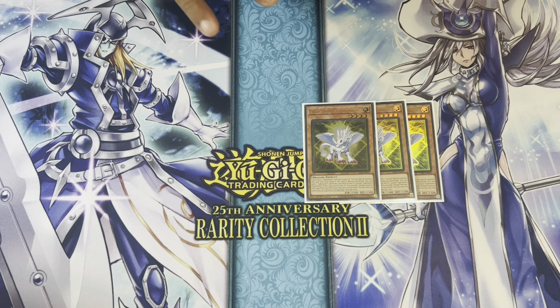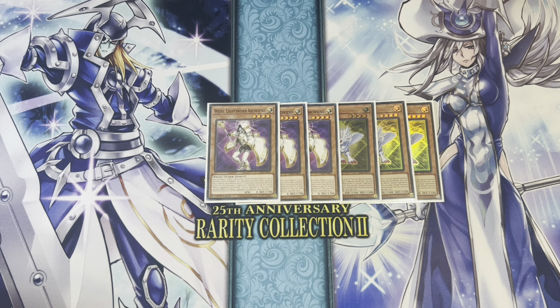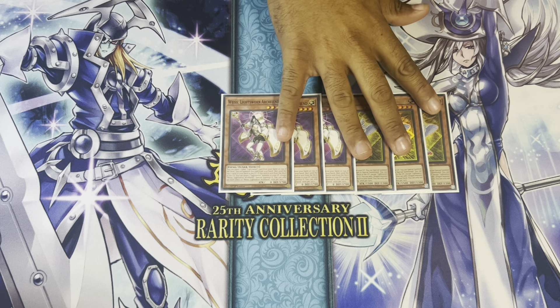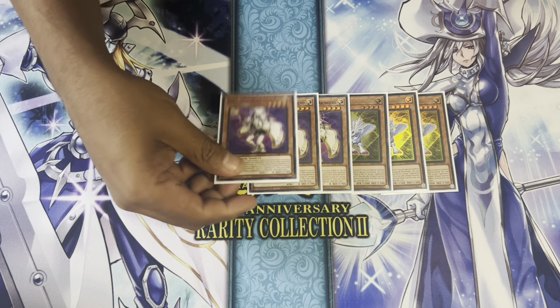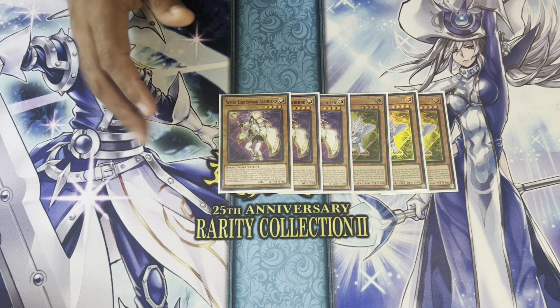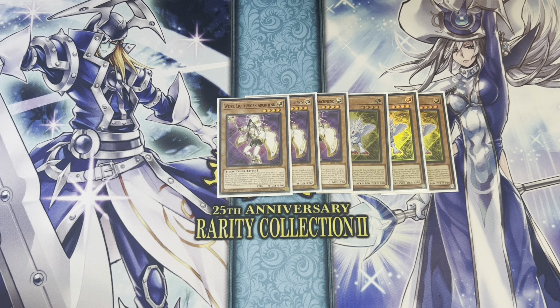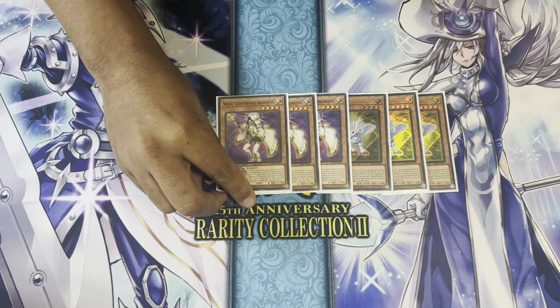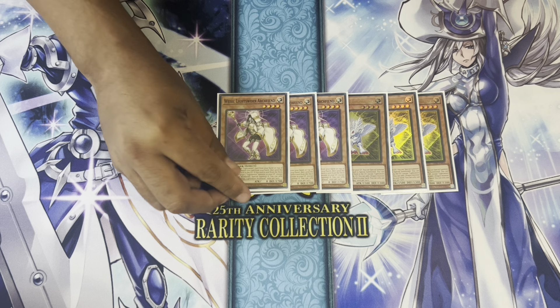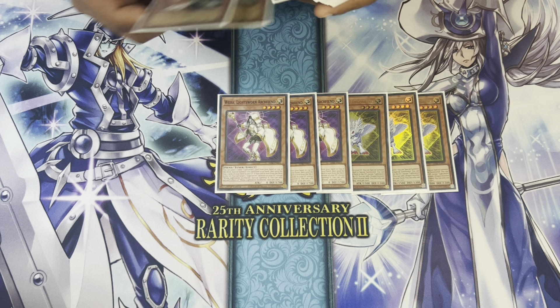Then we have three Vice, Light Sworn Archfiend. This card is crazy — actually my favorite of the new Light Sworn cards. What it does is, if it's in your hand, you can return another Light Sworn card from your hand to the top of the deck, special summon this, and mill two. It'll only get ashed a couple times, but just having a way to put Wolf and Felice back into your deck is obviously very good.